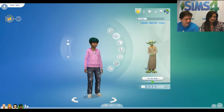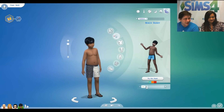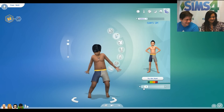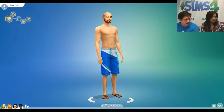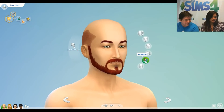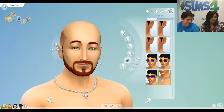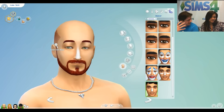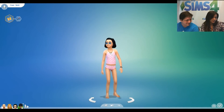We've got styled looks for swimwear as well — a few different ones to try. There are also a couple of new accessories in this update. Jumping up to the face, we've got a shark tooth necklace, and some new makeup in the form of sunblock and sunscreen.